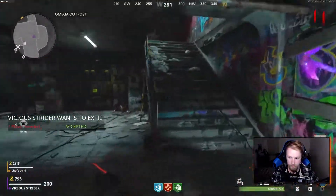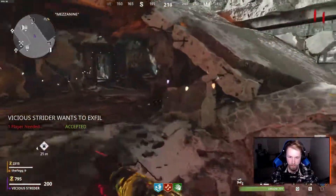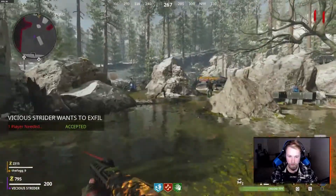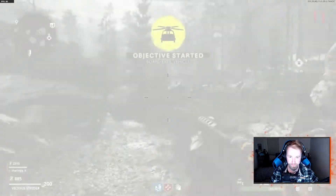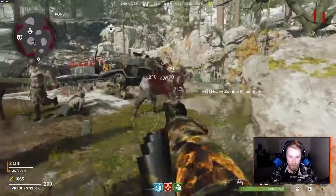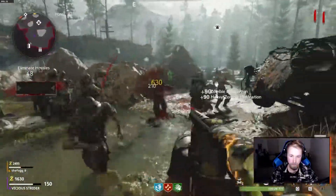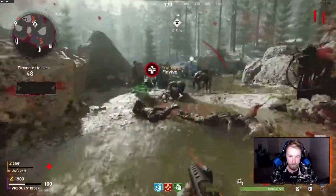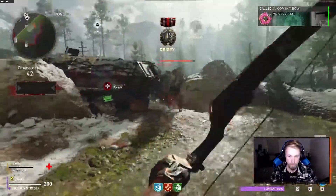Where do I accept it? Do you see it on screen — Vicious Strider wants to X-Fill? What button does it say to accept? Got it — we're here, we need to X-Fill. This is it. There's a hundred zombies here. Chopper inbound — get to the LZ before the window closes. Damn, look at how fast they are.